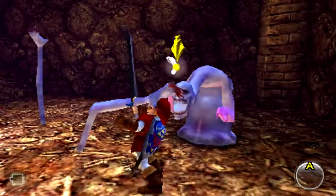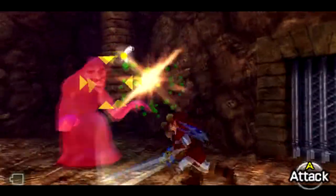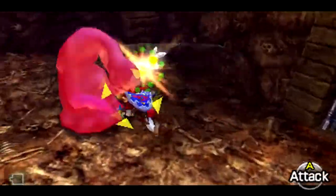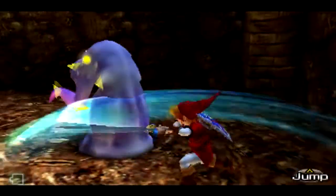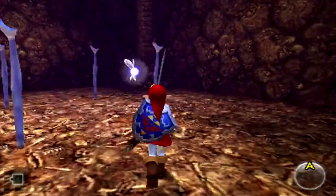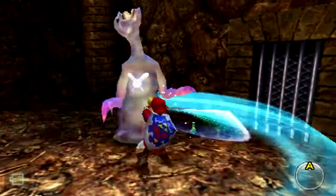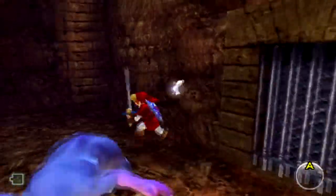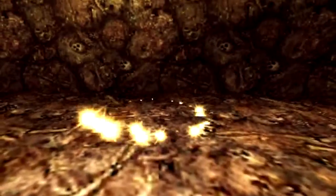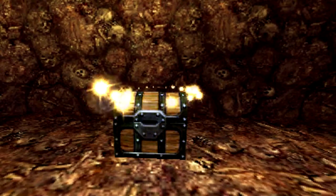Regardless, this is the room we have to go into, and here we are against Dead Hand again. This time we're fighting him as an adult with more powerful weapons. He's not really that hard — I defeat him in two phases as opposed to the three or four phases when we fought him as a child. That's just the power of the golden sword.